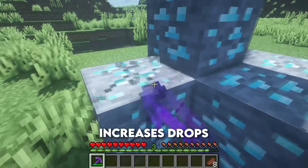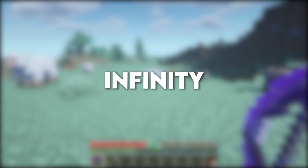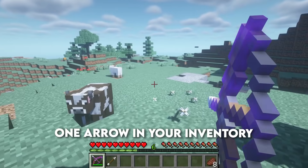Flame — play with fire. When you apply Flame to a bow you will be able to shoot fire arrows. Fortune increases drops from the ores you mine. Impaling increases attack damage against sea creatures. Infinity — if you are ever running low on arrows, this enchantment gives you an infinite amount.